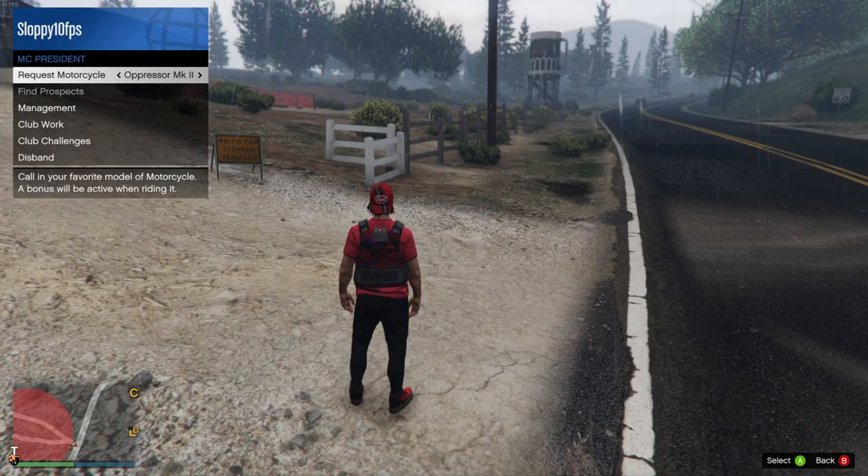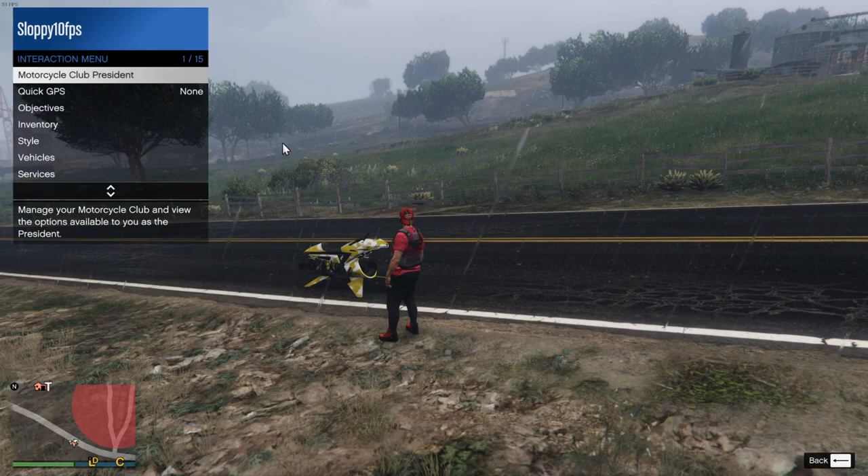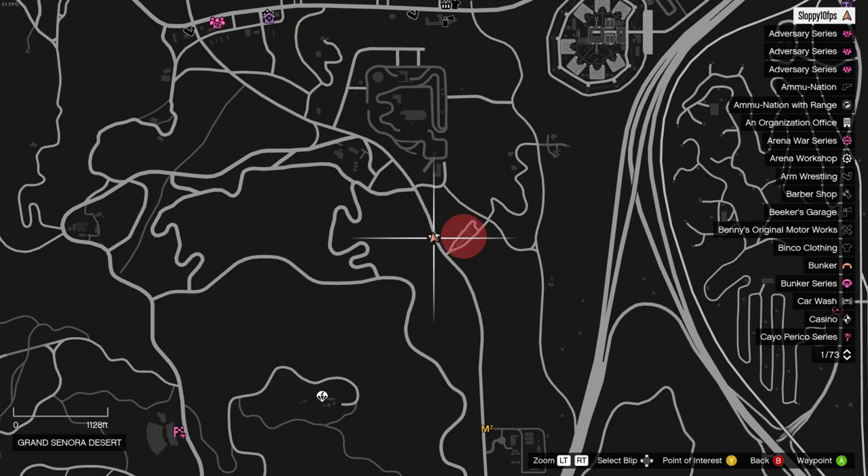Once you've done that, go back to the game and open the Interaction Menu. Go to MC President, then request your Oppressor Mark II. Once you've requested it, reopen the Interaction Menu, go to Services, find Terrorbyte, and request your Terrorbyte.